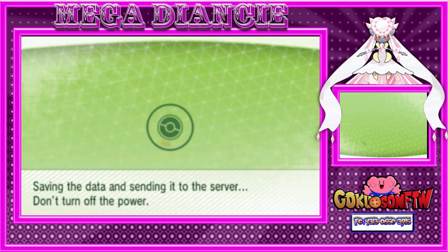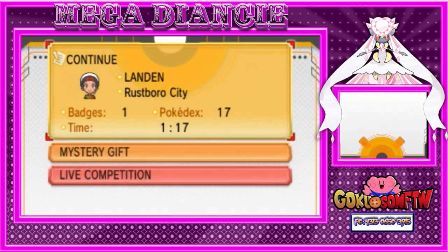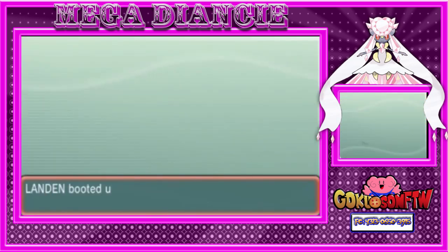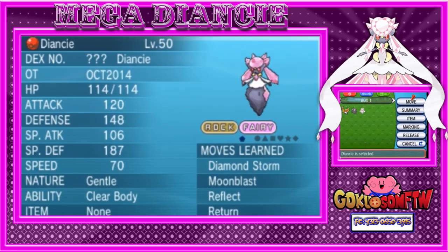I'll be back in a minute, guys. I have to go into Omega Ruby and Alpha Sapphire now. I am back, guys. Once you make it into your game, you have to go into your PC and grab your Diancie. Make sure it is in your party. I don't know if it has to be in the front, but we're going to put it in the front anyway just to make sure. As you can see, there's my Diancie right there. Let's move that to the front.